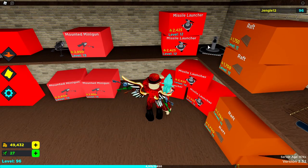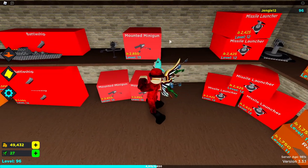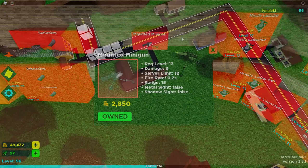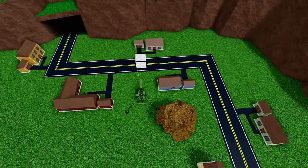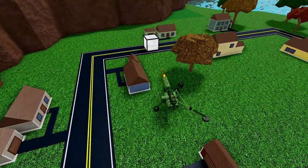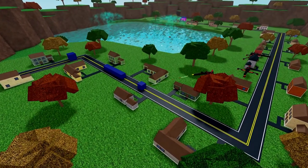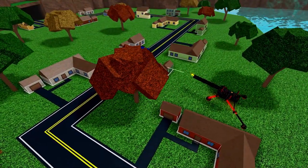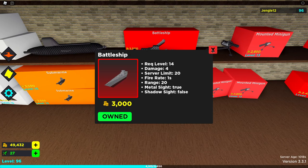Raft can probably be skipped as it just lets you place land towers on water. Missile Launcher is respectable but isn't as good as I'd like, so you can probably skip that too. The next tower, though, is going to be a game changer: Mounted Minigun. This tower fires incredibly fast, does a ton of damage, has a good moderate range, and can see shadows. I definitely suggest purchasing this tower quickly once you're able — it's really going to make your life a whole lot easier, especially against spam.